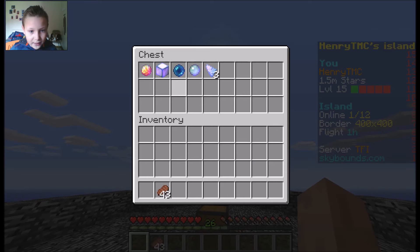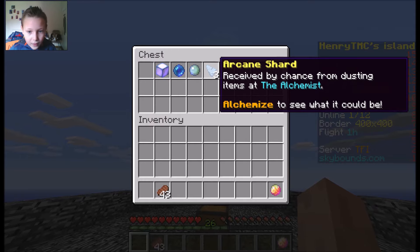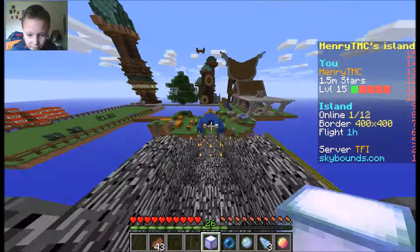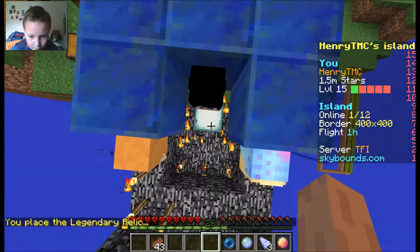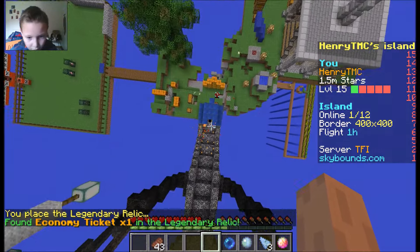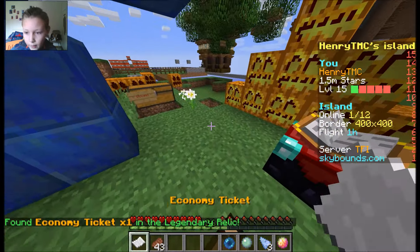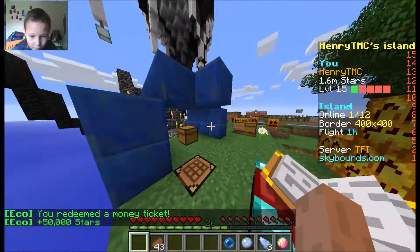What's in here? Legendary relic! Three-hour overfly, arcane shards, kill tracker. Let's just go mad - open the legendary relic and boom. Come on, come on, legendary come on. I know you can do this for me - economy ticket, please be a good one. 50k - okay that's alright, I can't really complain about that, but we need the other stuff.